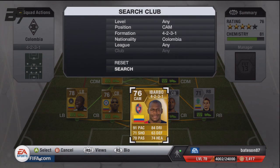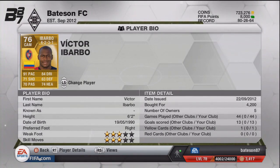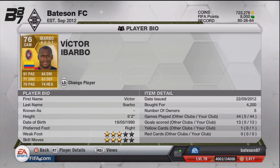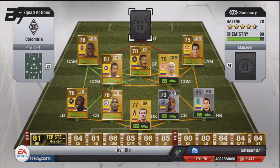Now this guy is a tank — Ibarbo. He was silver last year in the Serie A, and was in most people's Serie A silver teams. But this year he is probably the most dominant forward-thinking player you can get. He's 6'2", with 3-star skill moves and 3-star weak foot. But look at that — 91 pace, 84 dribbling. He's just an absolute tank and his strength is unreal. If you check out his in-game stats, his passing and shooting are above average as well as his heading, so he's really good in that position.